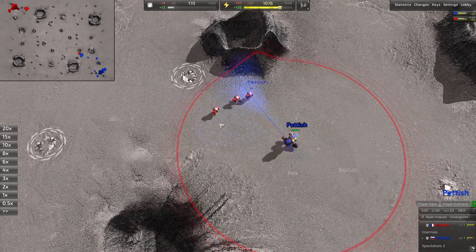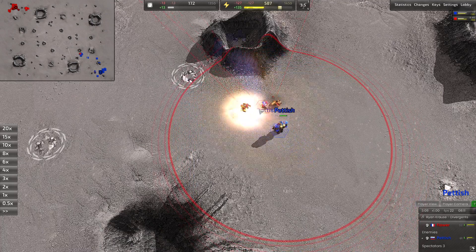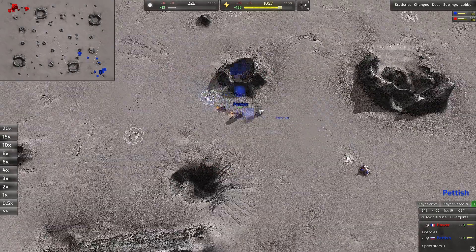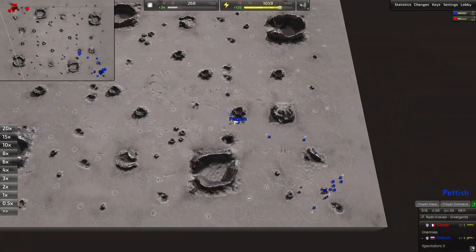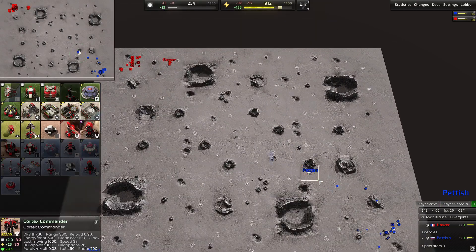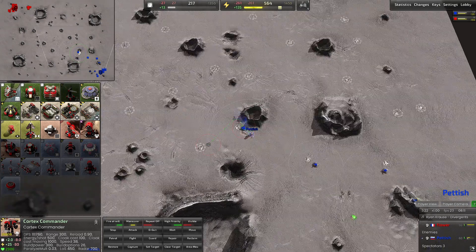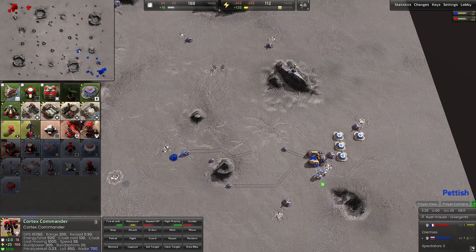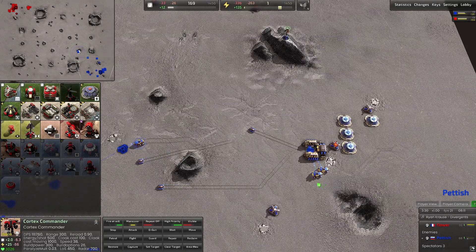Unfortunately Flower is going to be running his grunts right into Petish's commander. Let's see if he reacts in time. Forward — commander starts shooting, grunts start shooting. He tries to run by, turns around, d goes off — one goes down, all three go down. Rather unfortunate. He had a delayed start on his bot factory, and Petish immediately reclaims those bots — scoops up the mass, gets it back into the economy.